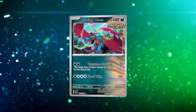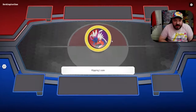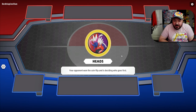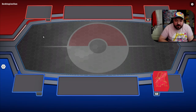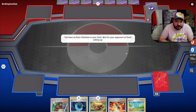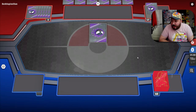Let's take this baby Roaring Moon deck out for a spin on the ladder. We called Tails and our opponent won the coin flip — we're hoping to go second so we can use Professor Sada's Vitality on our first turn. Looks like our opponent will go first, which works out great. We could just attach an energy on our first turn and be set up to attack.